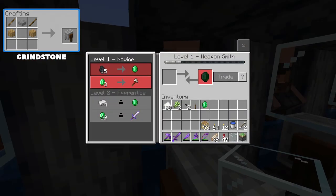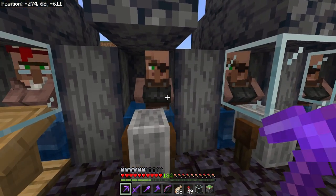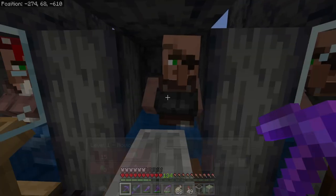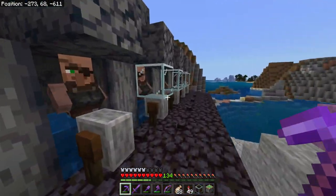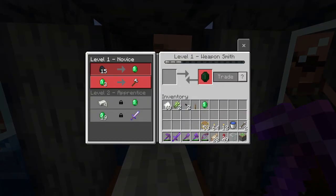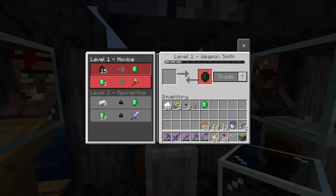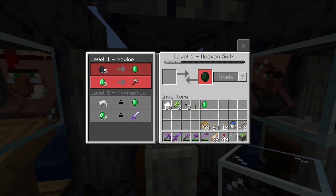Our next villager type uses the grindstone — this is the weapon smith. These guys are very valuable in an iron farm trading hall because you can trade iron for emeralds, and if you discount them down to one iron for one emerald you will be very emerald-rich very quickly. That will then allow you to go over to your librarians and trade for great books. Weapon smiths also supply you with axes and swords, and you can even get diamond axes and diamond swords as you upgrade them to higher levels.